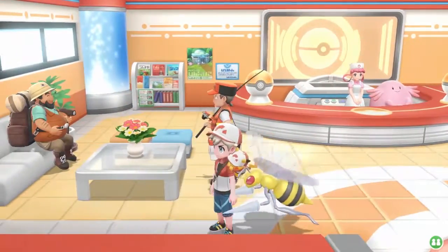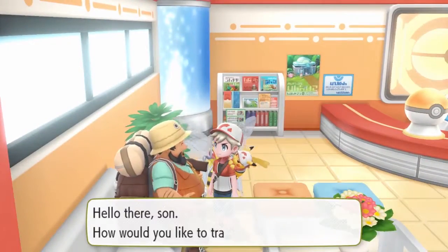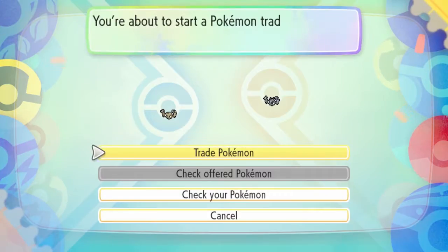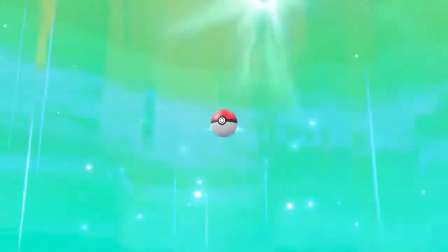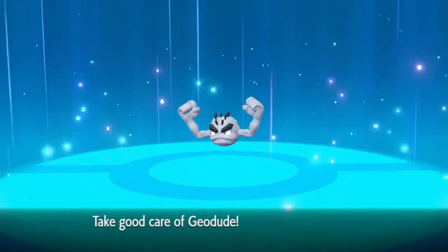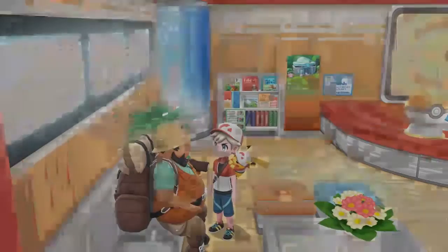Hello everybody, and welcome back to Let's Go Pikachu! So there's actually something that I forgot when I was in Cerulean, and it's to talk to this guy. I'm gonna trade my Geodude for his Geodude. So here are the trades that you can do — you can trade your Geodudes over. There goes my Geodude, and there comes Alolan Geodude. I think they're in a lot of Pokémon Centers where you can trade regular forms for Alolan forms. The one earlier would have given me a Rattata that I missed, but I like this one too.